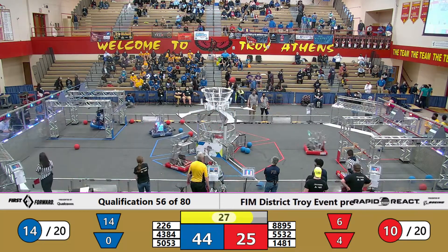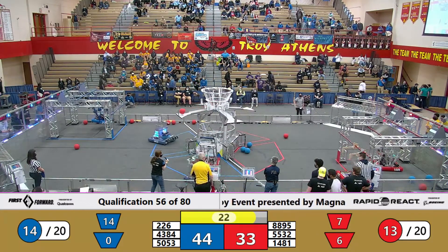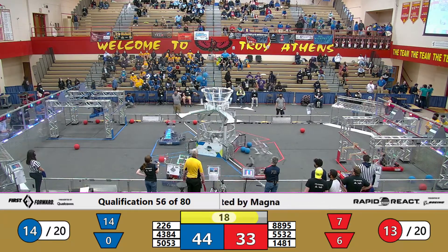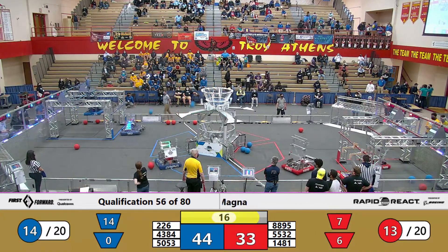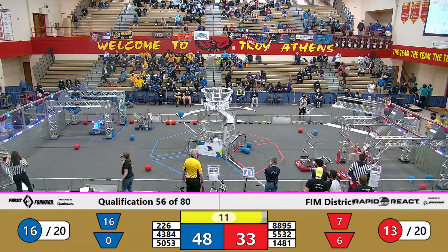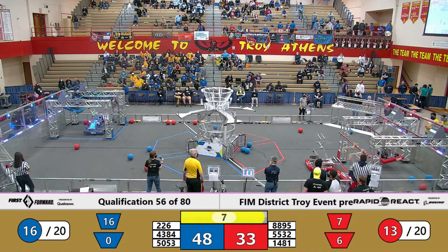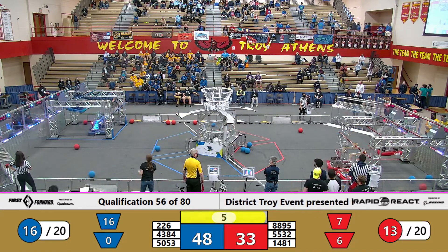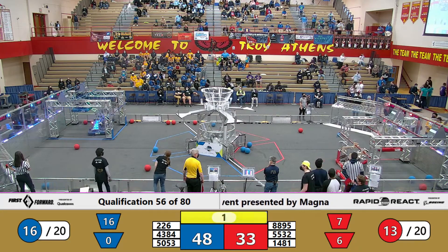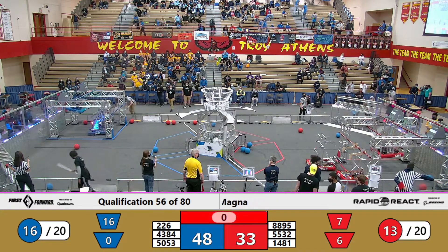Now the endgame with Team 226 Hammerheads having already gotten to a mid-level climb. Their opponents already attempted a low hang — it's not clear if they actually made it. Two shots into the upper hub for the Blue Alliance as 226 Hammerheads achieve a transversal climb. Their opponents are about to get a high climb. A fifth-level climb is achieved, preventing further scoring. That is the last action of the game!